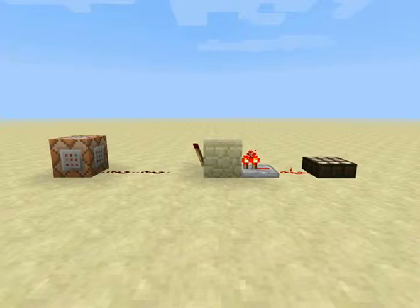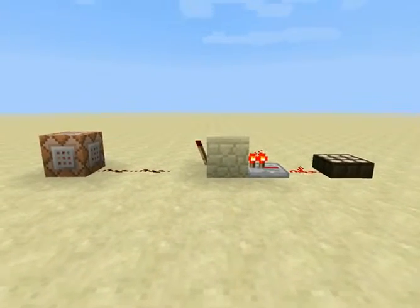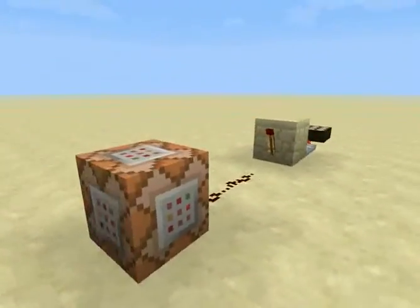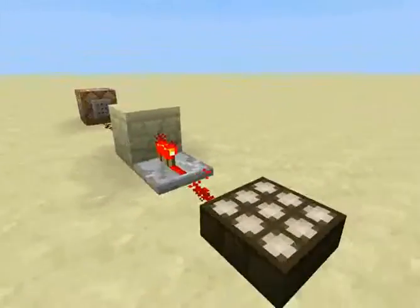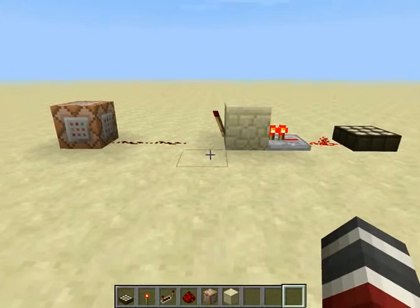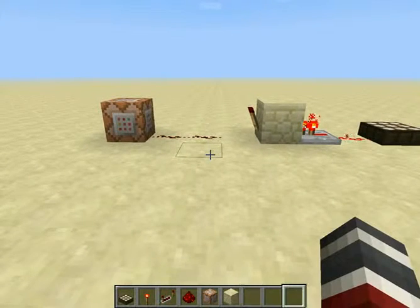Hey guys, Scout here. This is going to be a tutorial of how to make basically an alarm clock kind of setup. It's pretty simple. This one just keeps it at day constantly. Pretty much what you need to do is have what's in my inventory right now.